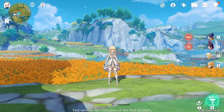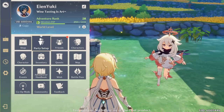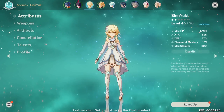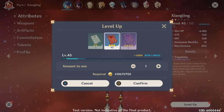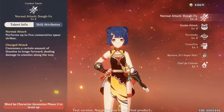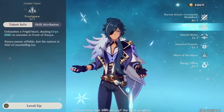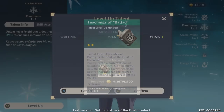Tip number seven may also come as no surprise, but it is: don't try to invest into everyone. While I did state before to level up your characters evenly, it is also not wise to try to invest into every unit you get, especially once you start getting into the mid or late game. Your resources will run thin, and it is best to start thinking ahead about the team you want to use after your first few 10 pulls. This way, you can spend more of these valuable resources leveling up characters' talents and ascensions for late game.